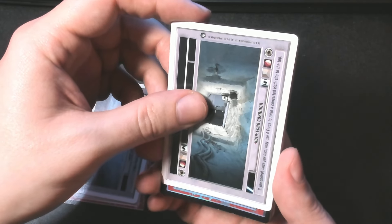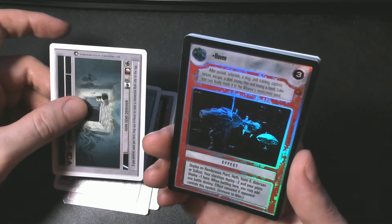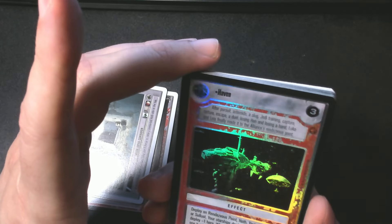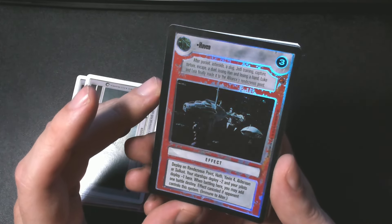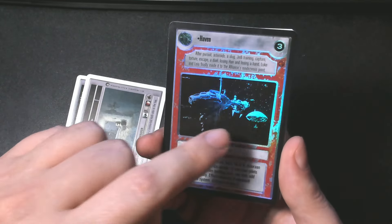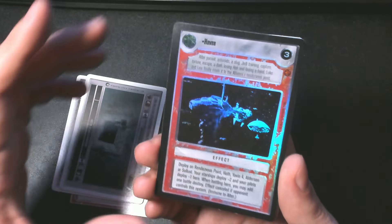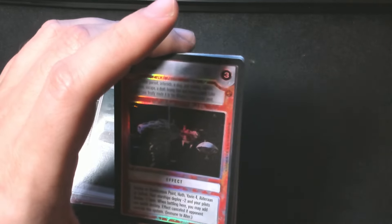Really playable card game that people still play today online, so there's still a big community. There's our foil — that just came out of nowhere. So we got Haven. Not a main character, not something we're looking for. I'm unsure on the rarity on this, but I am a pretty big fan of their foils — they do look really nice. Sort of a spot foiling effect where they leave certain parts unfoiled and foil others. So there is our foil. I will sleeve that up.